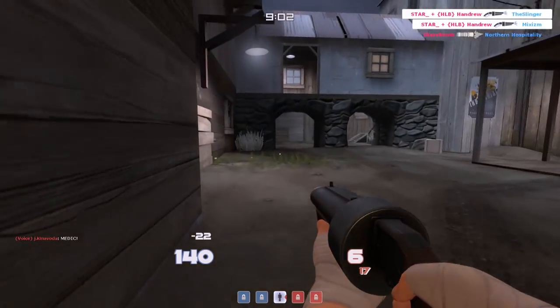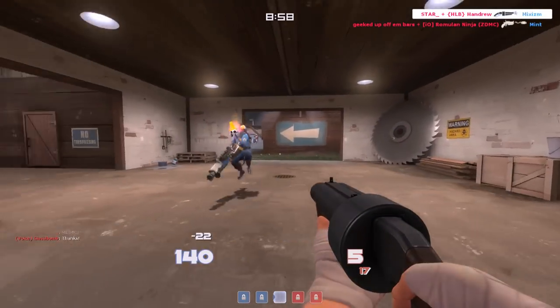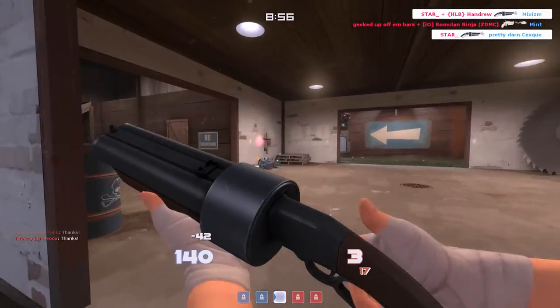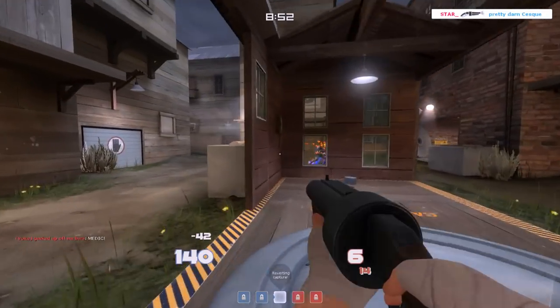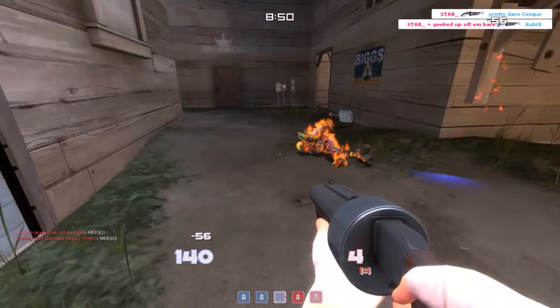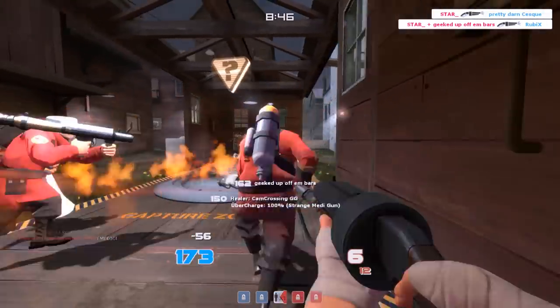There's nothing that's going to come out and just be like, oh yeah, this is a straight upgrade to the Rocket Launcher. And even when there might be - like the Cow Mangler at first sort of seemed that way - it did over time get nerfed. And the same thing with the Scatter Gun. Maybe for a little while the Shortstop would have been better, but that also finally saw a nerf in its reload speed. Scatter Gun is just simply always going to be reliable.